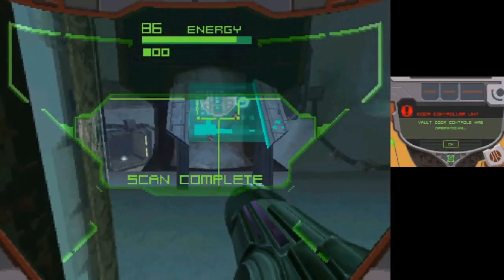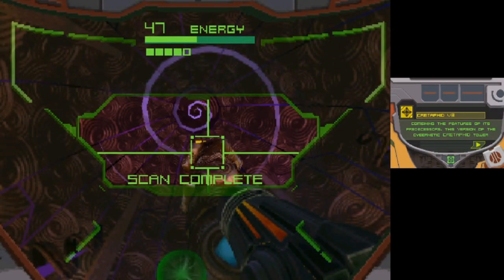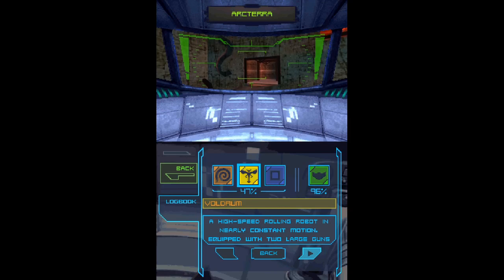The actual game itself has more exploratory focus and even includes a scan visor. You can scan enemies and the like, just like on console Prime, but you read the data on your ship rather than through a menu.